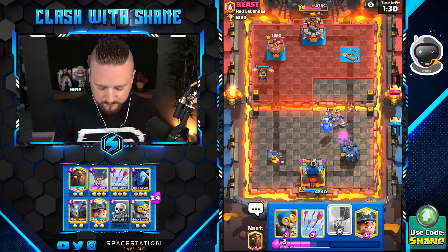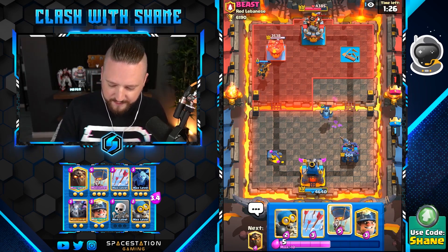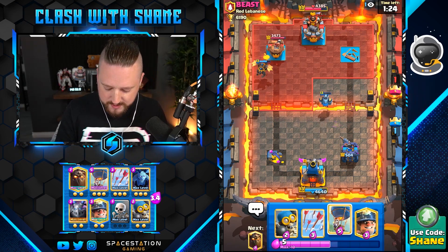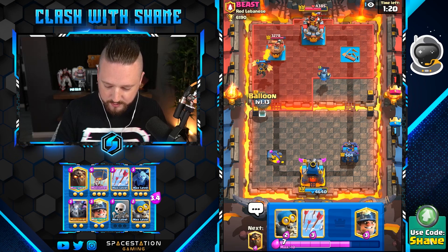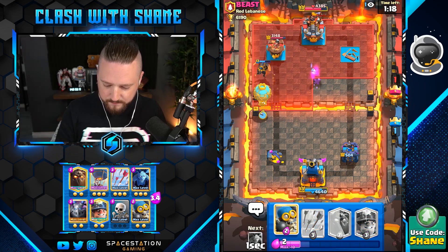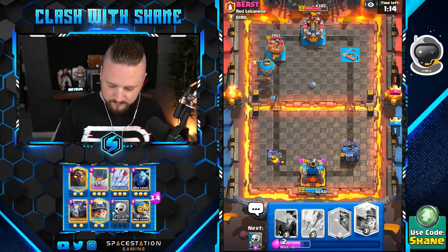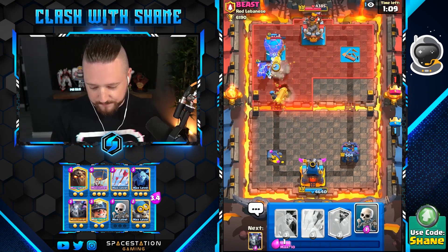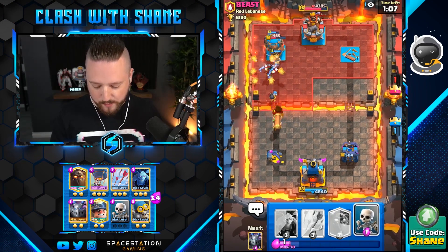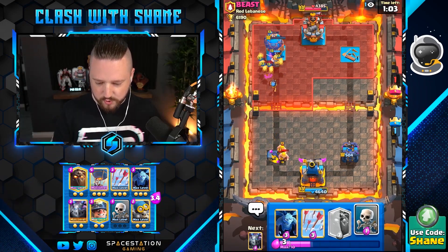Nice, go! All right, cool. So now with the lava hound at full health in the left lane, what I want to do initially is go balloon and then bomber for his e-wizard. I'm gonna go balloon here, bomber for the e-wizard, and then miner back here. This is how you win Clash Royale! Nice, let's go boys! Tower trade there — yes, cool.